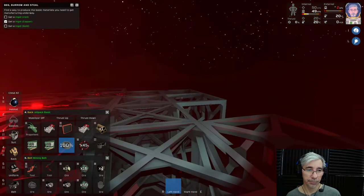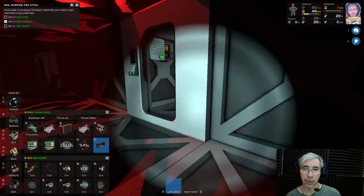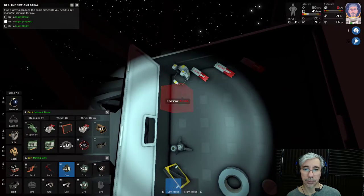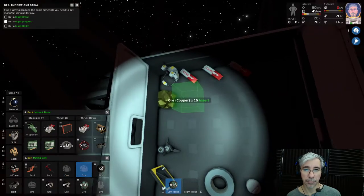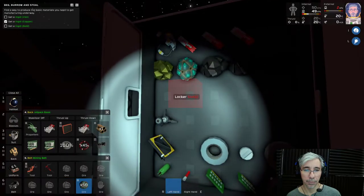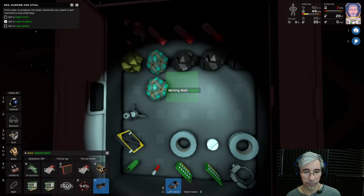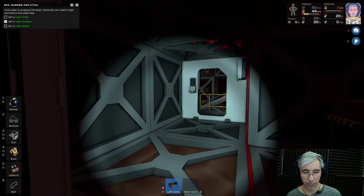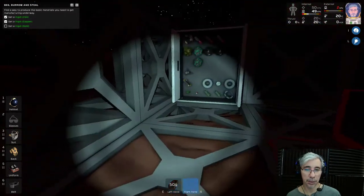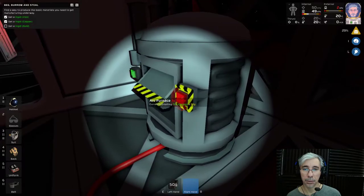In Stationeers you need to connect everything. It's not enough that the machine is part of the framework — like in Space Engineers, you build your machines and have to connect them to power. Usually machines have a power port and a data port; the data port is an I/O interface that lets you program or control the machines. Now we have iron smelted — let's get the copper and off we go.